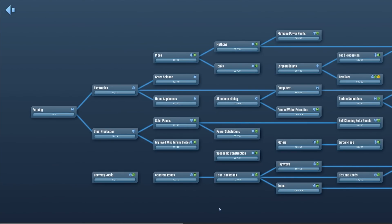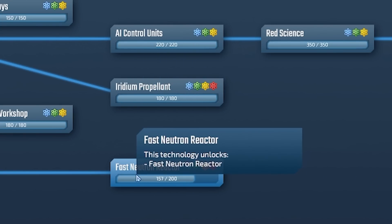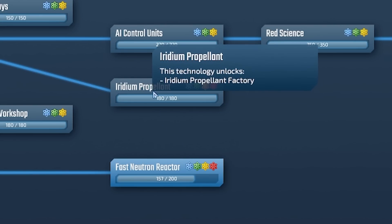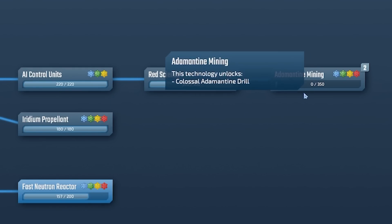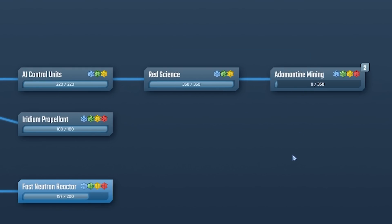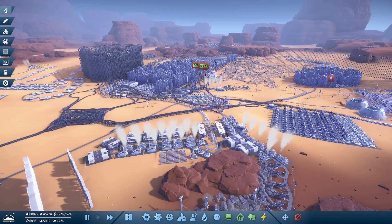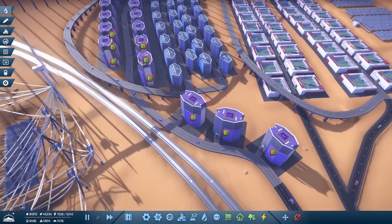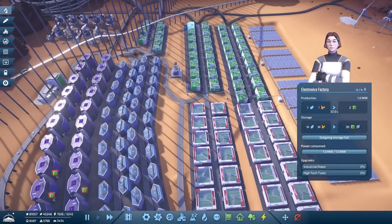Meanwhile, our research — look how we're getting on with this. We've got the iridium propellant unlocked. We are currently on the fast neutron reactor — I assume that's energy production, so that'll be interesting. I don't know what the iridium propellant does — I assume we're going to need it to do some adamantite mining, and I don't think the devs have actually added anything into that. So we're almost caught up with everything the devs have added in terms of unlocks. Although — computer chips, why don't you get enough computer chips? There's a load stored in here, so how can they not get over there?